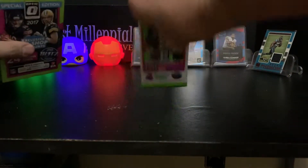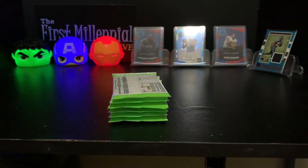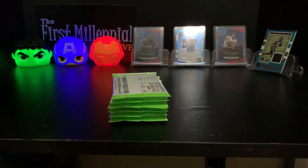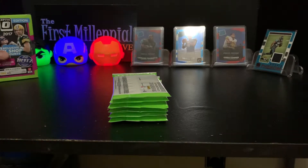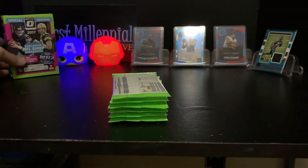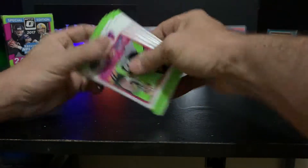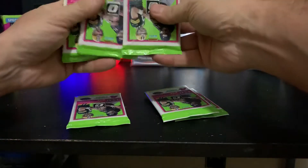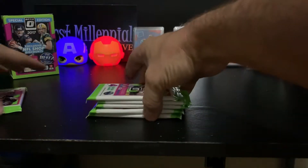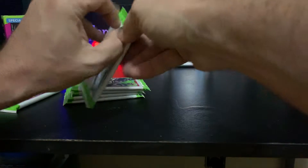Six packs — see the six packs? There's an empty box. Let's see which one is our MIM, our thickest one. I think it's that one right there. Yeah, it's that one right there, so we'll put that one to the side.